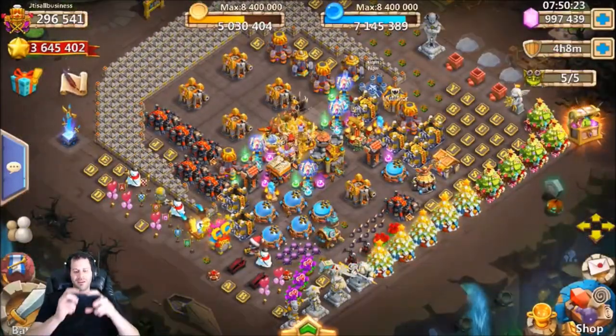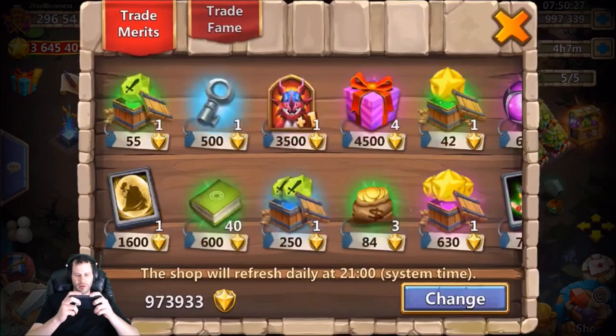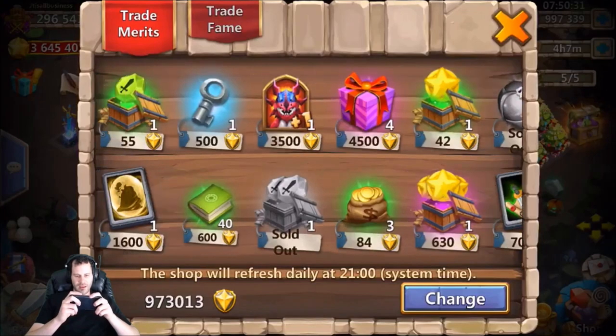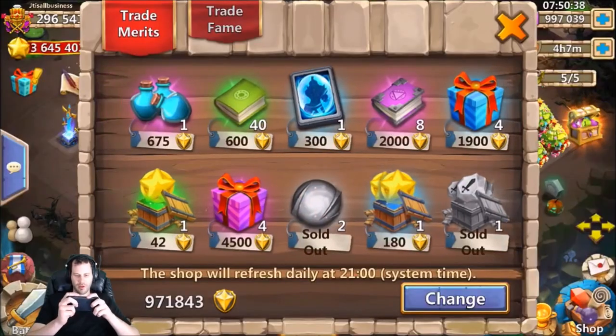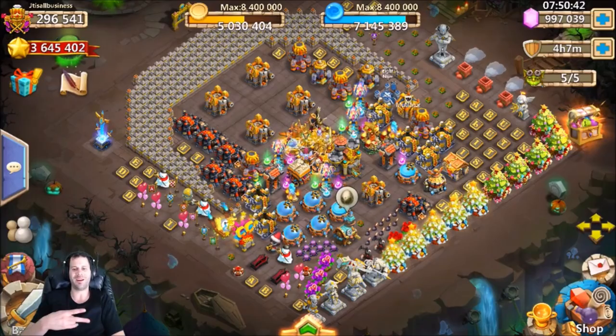I guess we should have waited until later to run — never would have guessed. I need to try to get into Invincible. Let's go ahead and change this — come on, hook it up. No love there. The 300 gems won't show me love for the extra card either — come on Squad Showdown card. Nope, sorry. I need to spend some merits anyway. Alright guys, hope y'all enjoyed the video — I am out of here, peace out fellas.